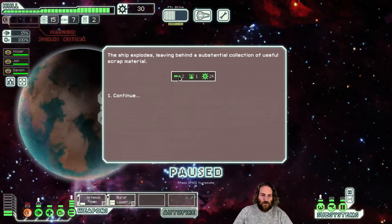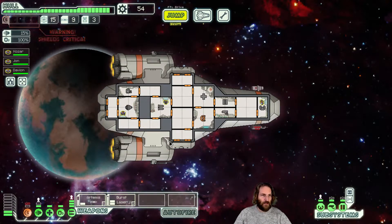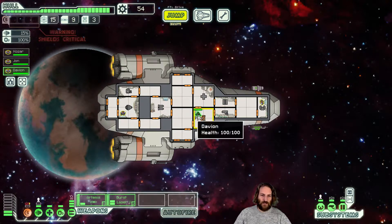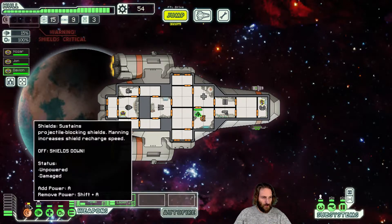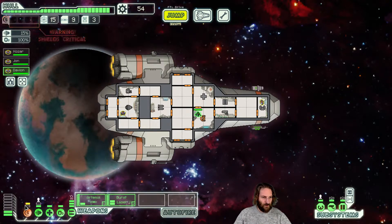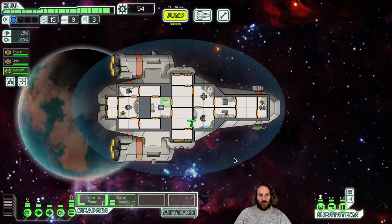So what we've got here: we've got missiles, we've got drone control parts, and we've got cash. Yay. We took some damage - somebody needs to go and repair that. We desperately need a fourth crewman. We're just going to sit here and wait for him to do that. Bars down here, shields up, and then go back to weapon stations. Jump.